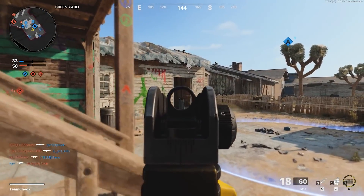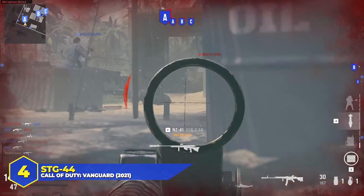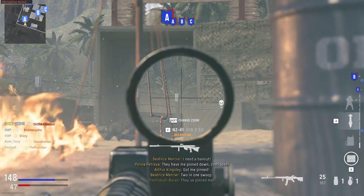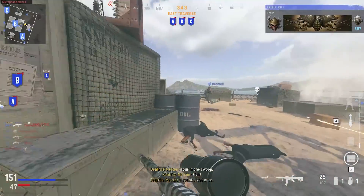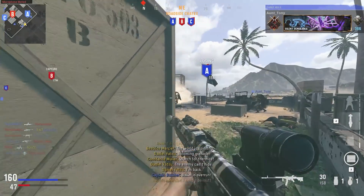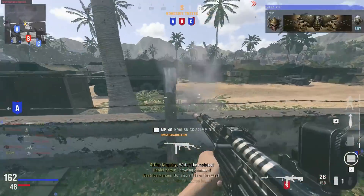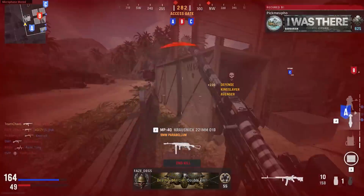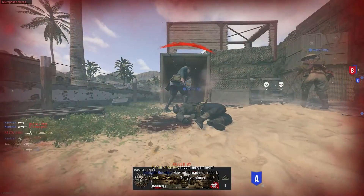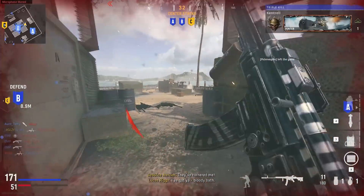Number 4: the STG44 and the MP44. This is one of the first automatic rifles ever developed, first designed in 1938 and produced for the German army from 1943 onwards. In fact, the STG44 was the first gun in history to be referred to as an assault rifle and its design heavily influenced future firearms. In COD it appeared as the MP44 in COD 1, 2, 3, and 4, then as the STG44 in World at War, Advanced Warfare, COD WWII, and COD Vanguard — giving it eight appearances. It's usually a solid, reliable choice.